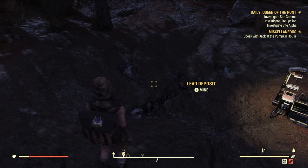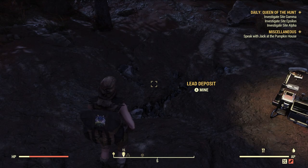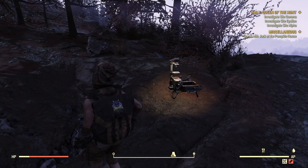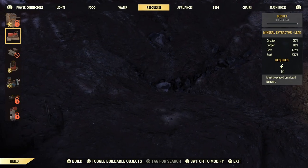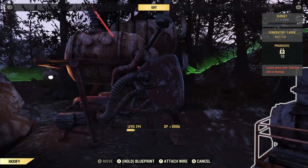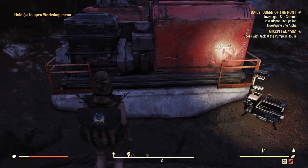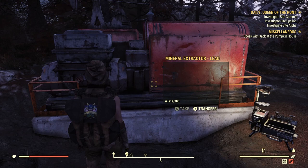You will find these deposits all over the map — acid deposits, iron deposits, oil deposits and so on. The one we're looking for today are lead deposits. When you find a lead deposit you'll have to place down your camp if it's out in the wild. Then you're looking for the mineral extractor. Place that down, power it up with 10 energy, and you will passively get lead. Check back every 20 to 30 minutes and you'll get 10 lead each time — a very good passive way to get lead.